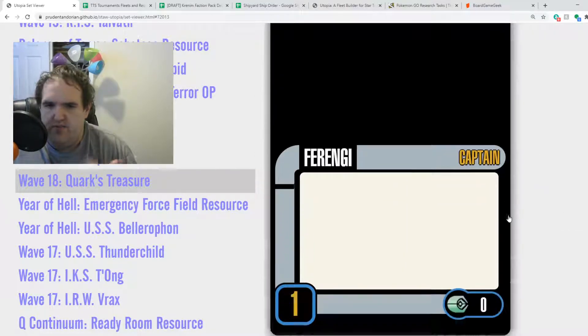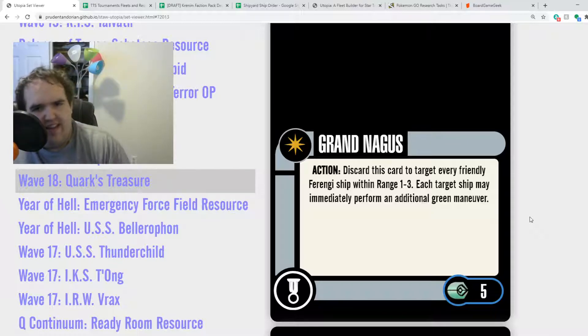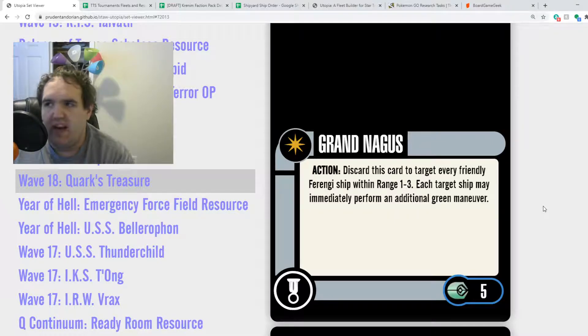Grand Nagus is a 5-point unique talent. Action: discard this card to target every friendly Ferengi ship within range 1-3. Each target ship may immediately perform an additional green maneuver. I actually do like targeting friendly Ferengi ships solely because the Ferengi Brel is a Ferengi ship, some of the new Decorah are playable, and getting an extra green maneuver is a viable option.